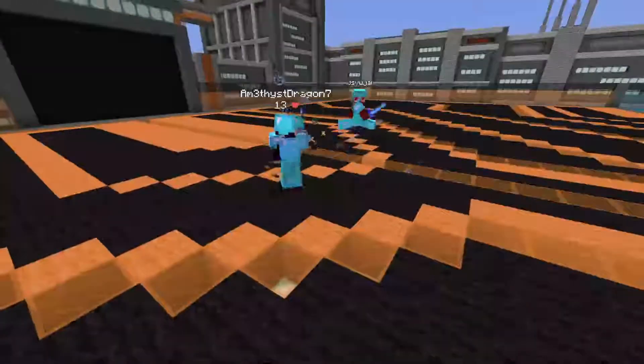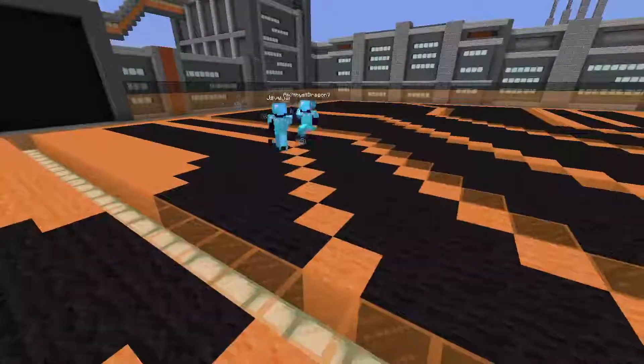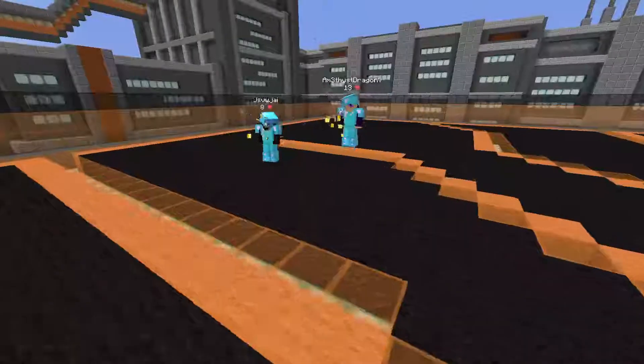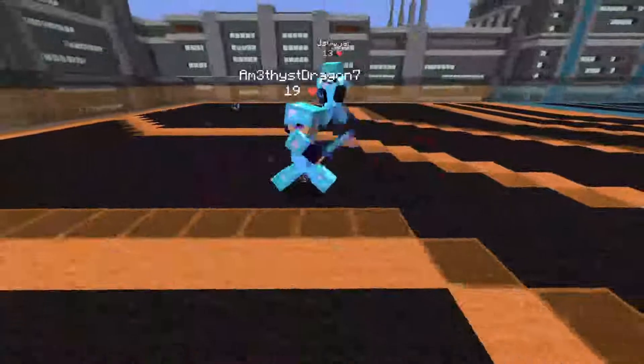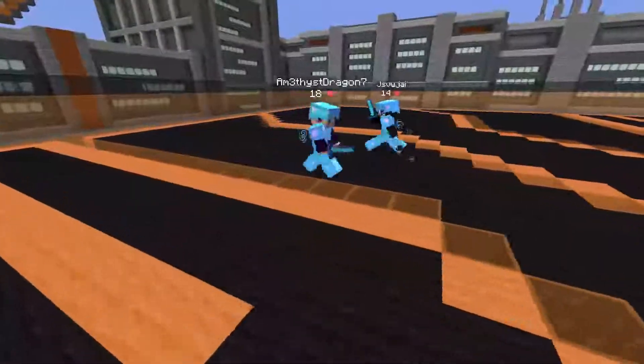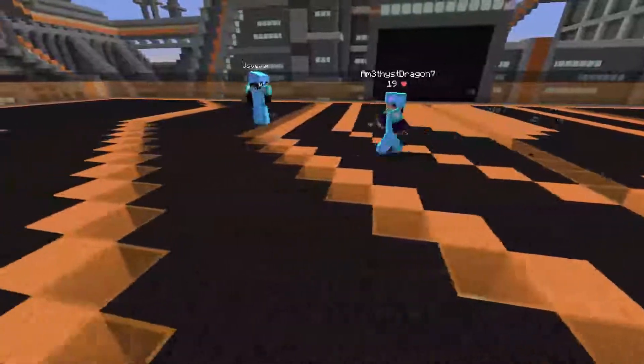We go in and get a good exchange. I get a pretty good combo. We both get pretty low so we decide to eat gaps right next to each other. And then we go back into the fight. I'm at around full health and he's pretty low — at around 5 or 6 hearts.